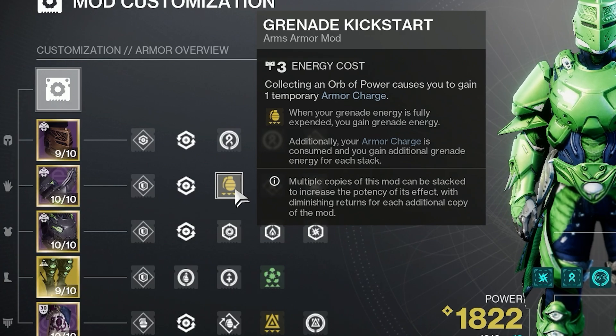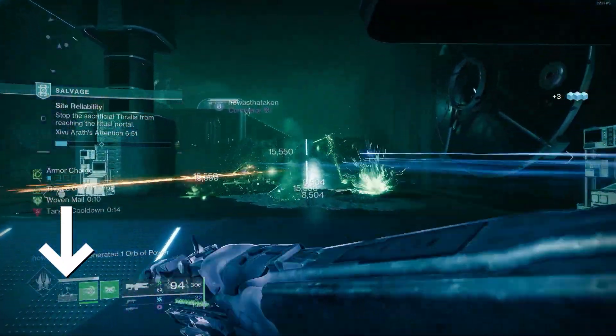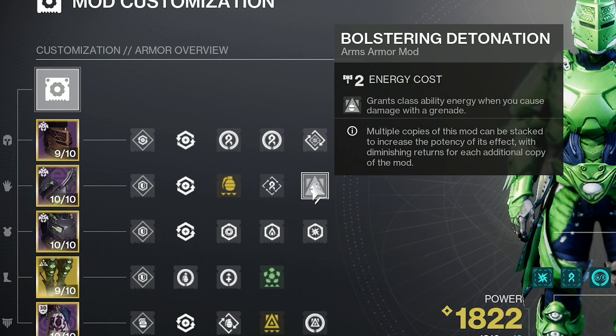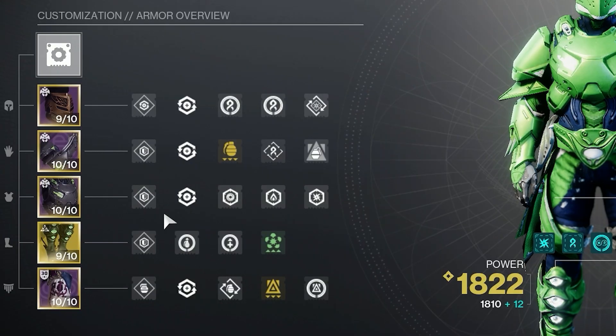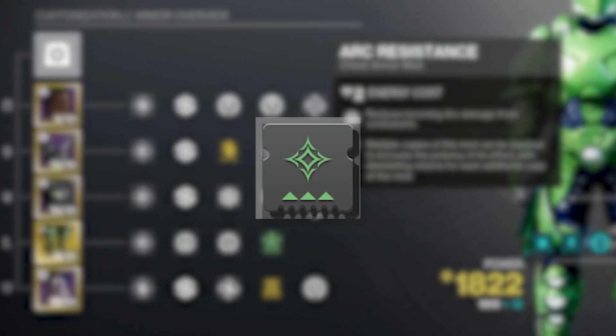Next, on the gauntlets, we have Grenade Kickstart: when your grenade energy is fully expended, you gain grenade energy. Additionally, your armor charge is consumed and you gain additional grenade energy for each stack. The next mod is Bolstering Detonation: grants class ability energy when you cause damage with a grenade. This is fantastic for synergy between your two abilities, as whenever you throw your Shackle Grenade and damage an enemy and suspend them, you will also get class ability energy back. We also have a Strand Loader for quality of life.